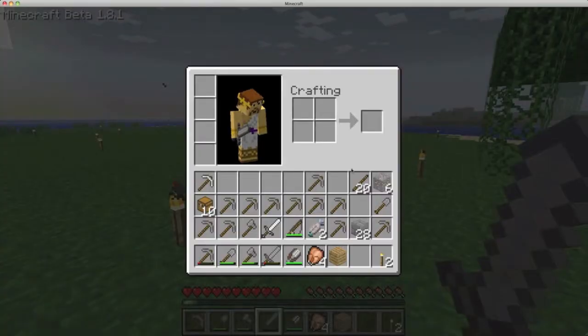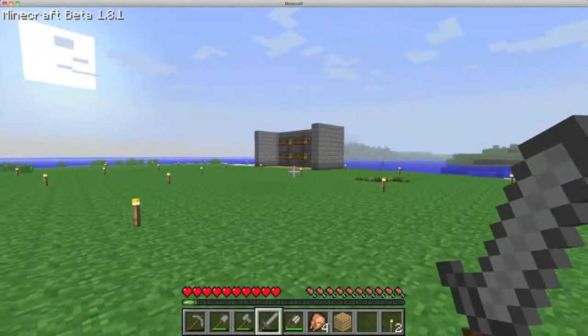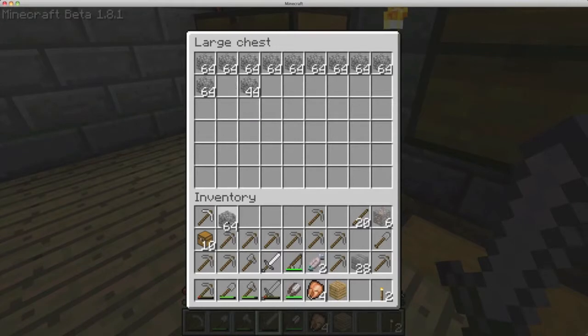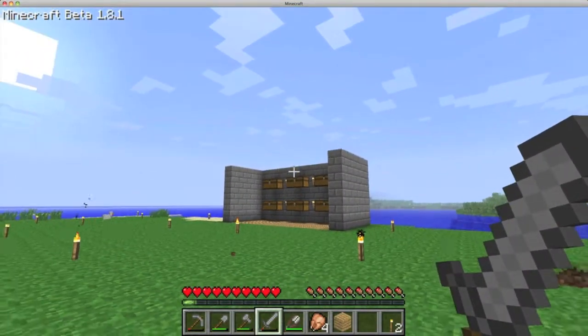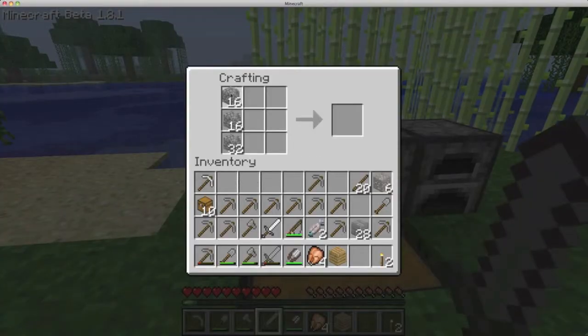The first thing I want to start with today is a furnace room. To do that we need to grab some cobblestone. Luckily, thanks to the mining I've done in the quarry, I have enough cobblestone to make enough furnaces. I'm not sure exactly where I want to place them, but I think it could be kind of cool. Let's make eight furnaces — just like that, there we go.